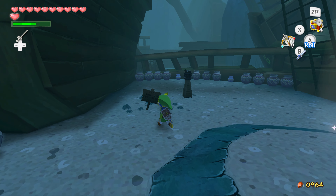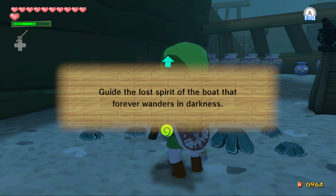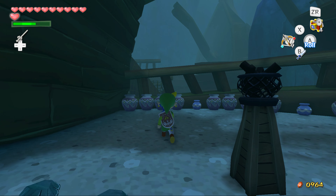Welcome to the Ship Graveyard. To the living, light the six torches and dive down to the seafloor. Guide the lost spirit of the boat that forever wanders in darkness.